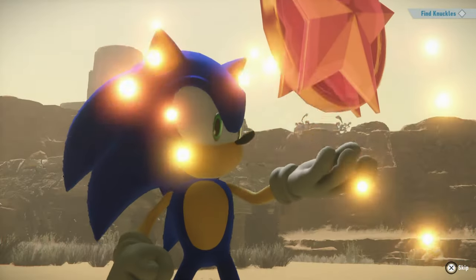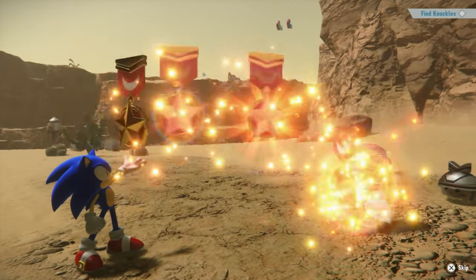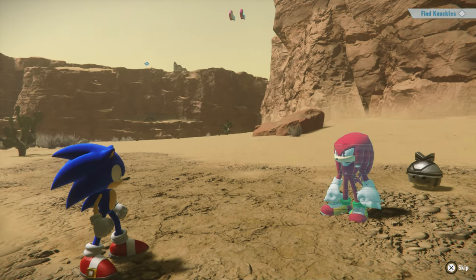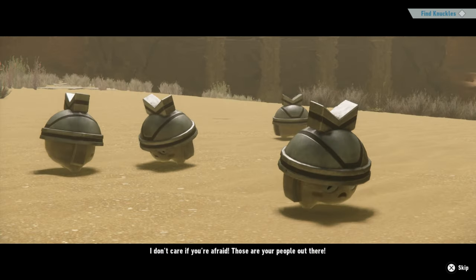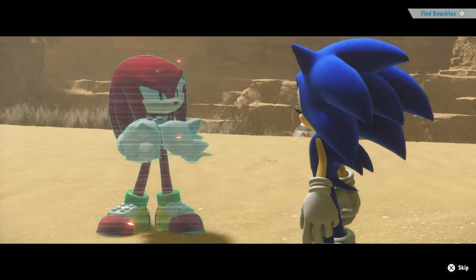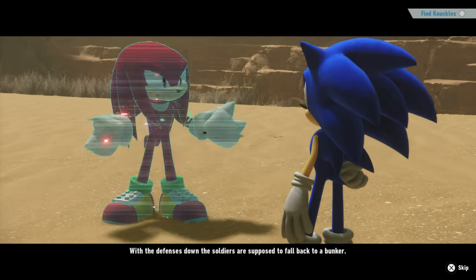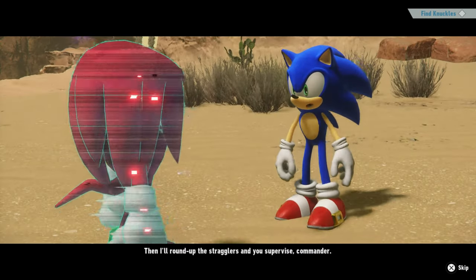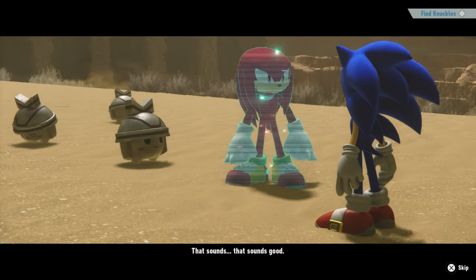If you like this, hit that like button. I guess I was too close to activate this. 'I don't care if you're afraid, those are your people out there.' 'Hey Coach, what's with the pep talk?' 'With the defenses down, the soldiers are supposed to fall back to a bunker. Then I'll round up the stragglers and you supervise, Commander.' 'That sounds good.' I guess I activated this mission and it looks like it's pretty easy.